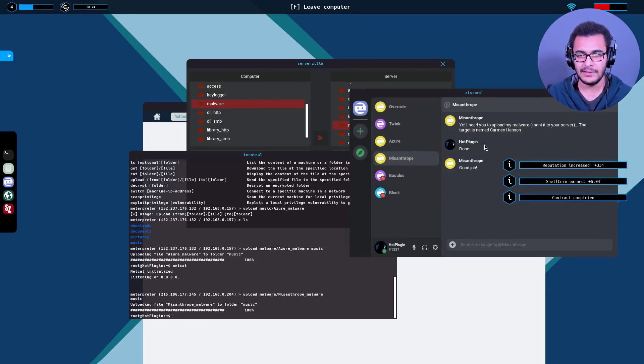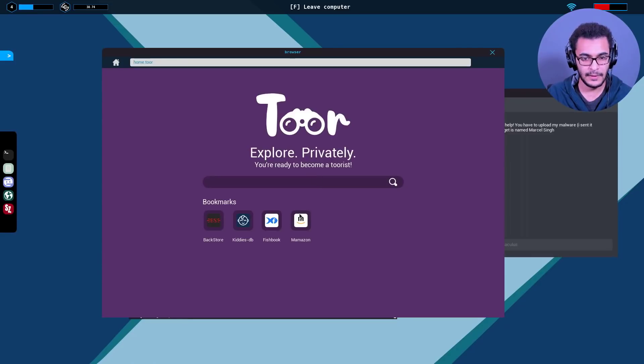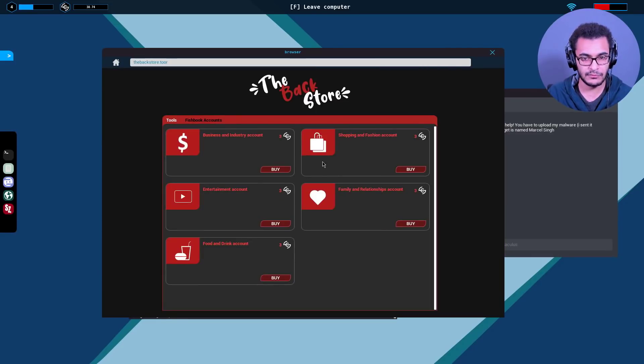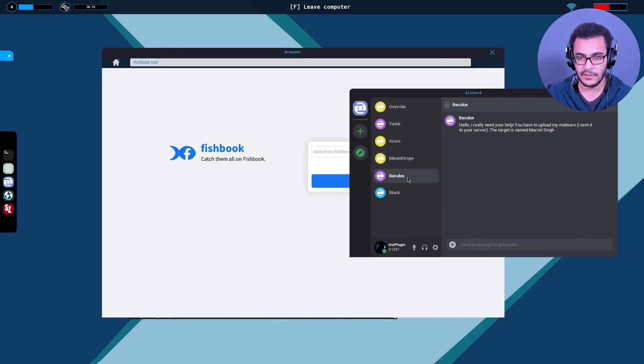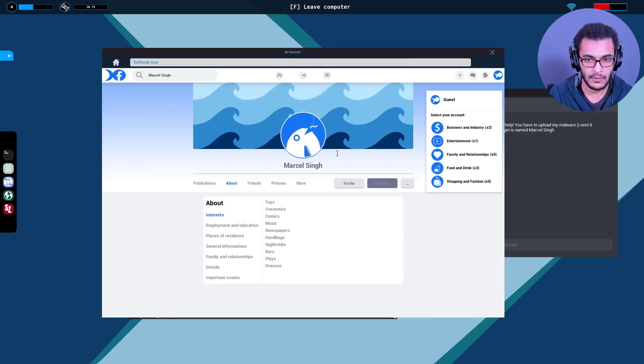Come on man, this payout is bad. Marcel Singh and Tabitha Miranda - these are just more social engineering attacks. Let's buy a few more accounts from backstore Fishbook. We're currently low on accounts. Let's see what we can do currently - let's take a look at Marcel Singh's profile.